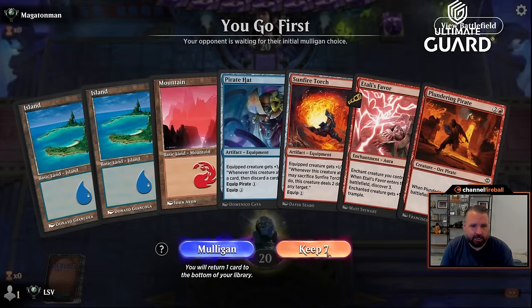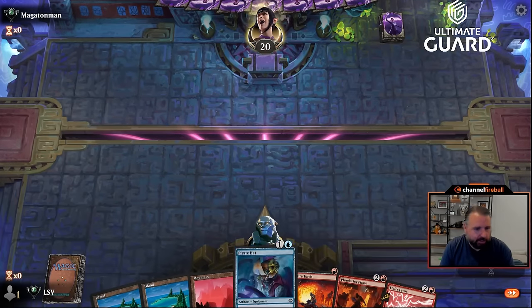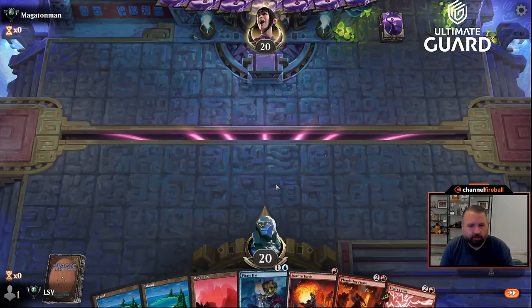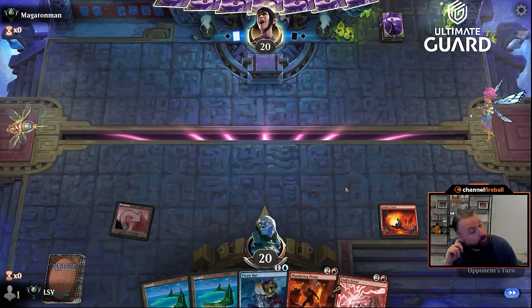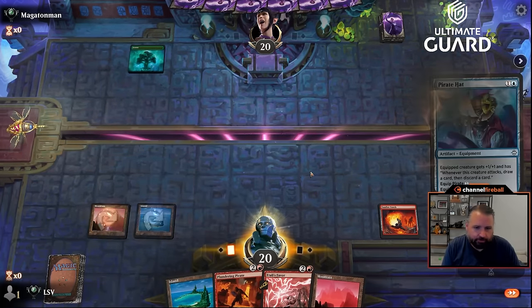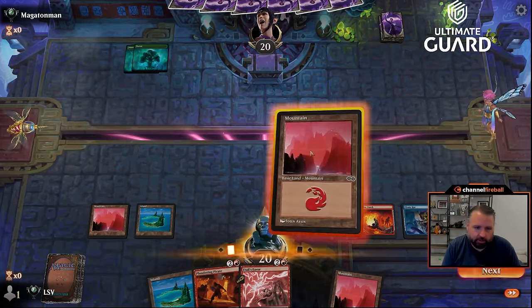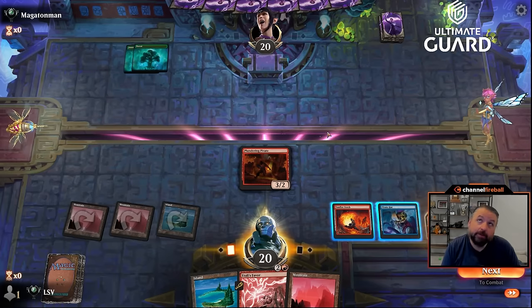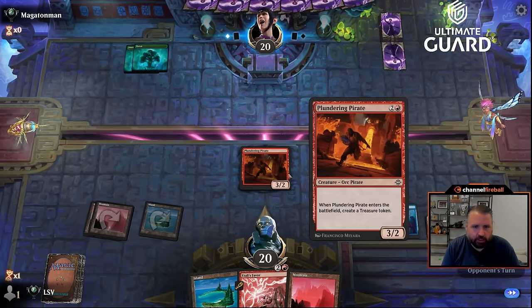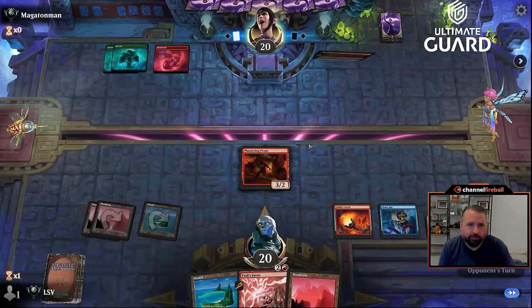This hand would really like to see a two-drop. But even if I don't draw one, I go Torch into Pirate Hat into Plundering Pirate, use my mana every turn, then Atali's Favor and equip everything — the hat, the torch, get in there. Turn one Sunfire Torch. Best draw would be Oaken Siren as usual. They played a land and did nothing, which isn't bad. Against Forest-Forest, it doesn't really seem like what I should do — Idol of the Deep King now could be bad.